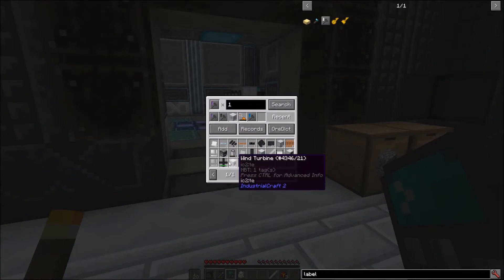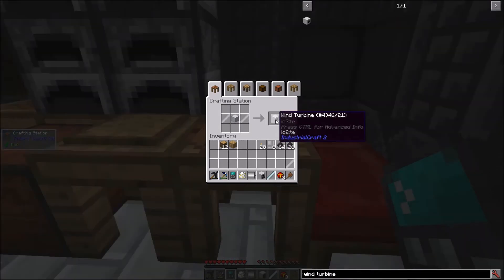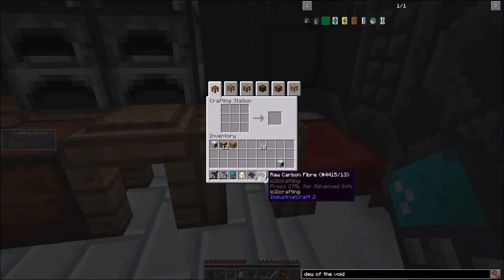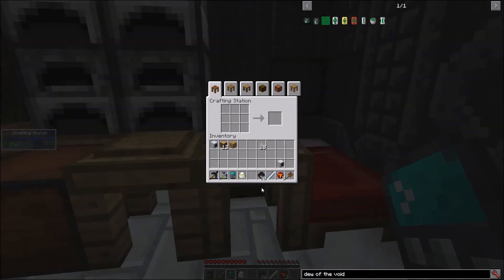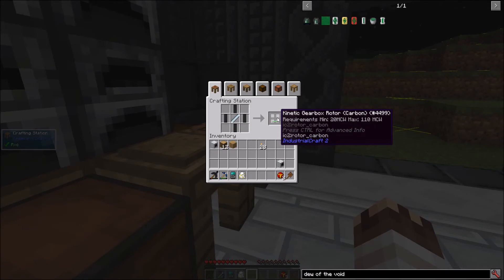A block of steel and a metalformer on extruding mode will get me a shaft of steel. Now to set up my wind system. Blocks of iron in extruding mode make iron shafts. I also craft a generator, a wind turbine, a kinetic generator, and with all this coal dust: 72 raw carbon fibers, 36 raw carbon mesh, 24 carbon plates, 4 carbon rotor blades, and a kinetic gearbox rotor.